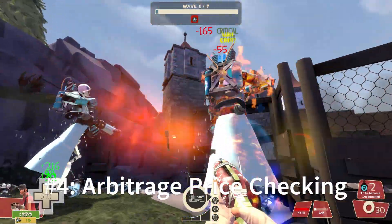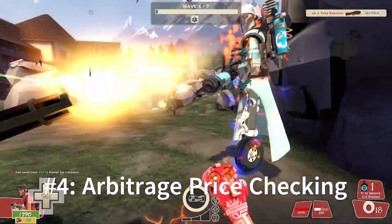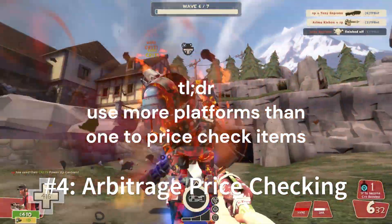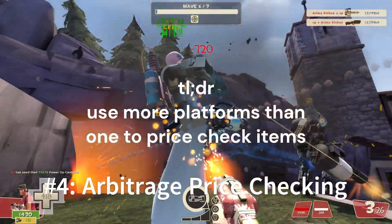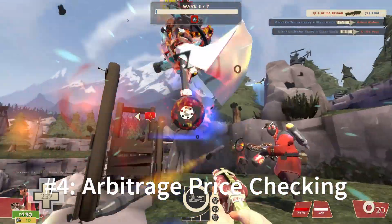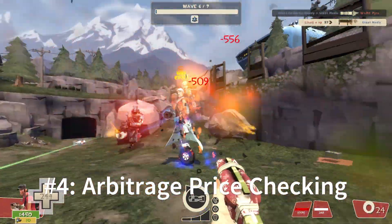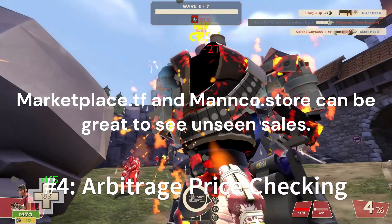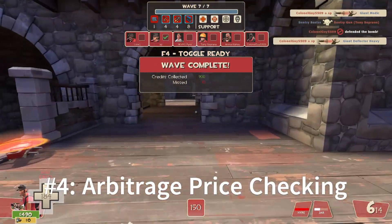Number 4: arbitrage price checking. For those instances where sister effects price checking doesn't cut it, or when you're on the hunt for more comprehensive data, arbitrage price checking is your next level strategy. This technique simply means going beyond one platform such as backpack.tf and onto more sites to price check items. Delve into sales data on Marketplace.tf, Manco.store, and other notable trading sites. These platforms might hold key transactions that backpack.tf doesn't capture, offering a clearer picture of the market dynamics at play.